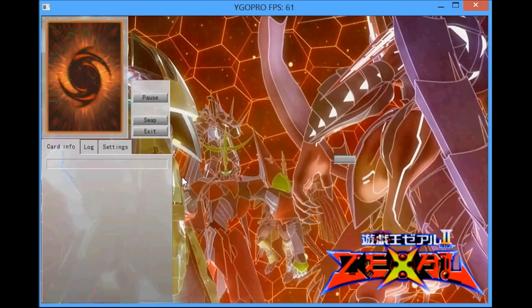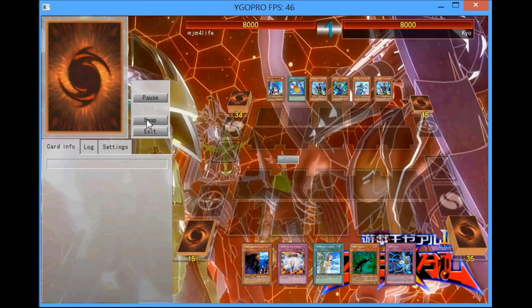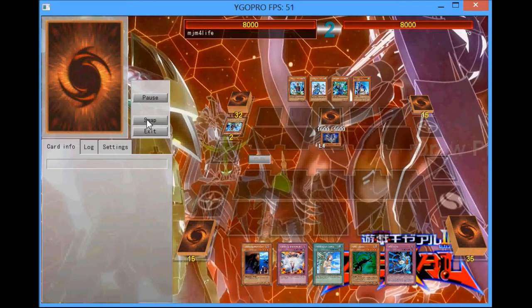We're going to do the second game, which is going to be against Ice Barriers. That's a terrible matchup, but Ice Barriers, actually, if they get all their pieces on the field — like all their specials, Ice Barriers Locker Cards — then they're actually tough to deal with. But how often is that going to happen, honestly.